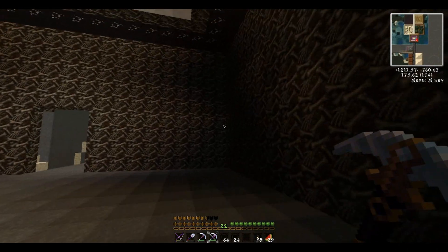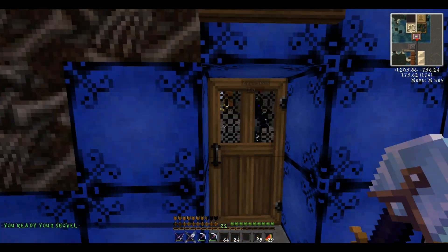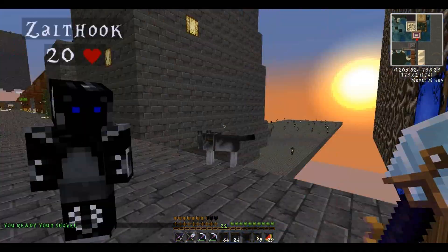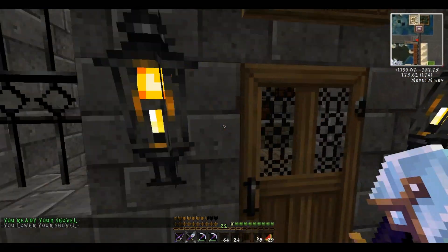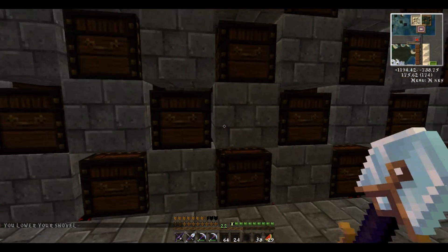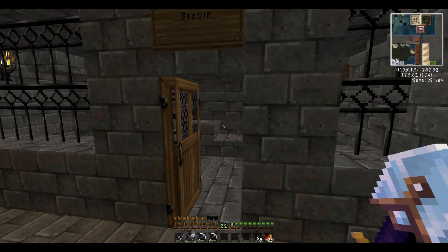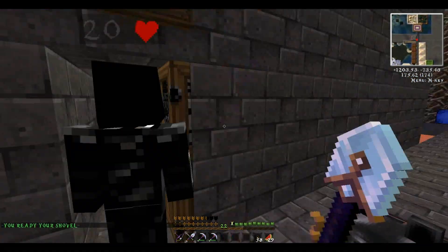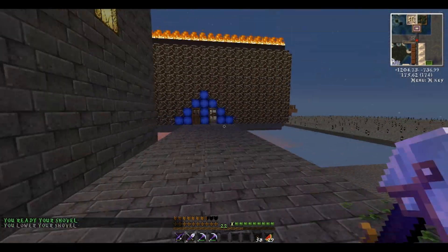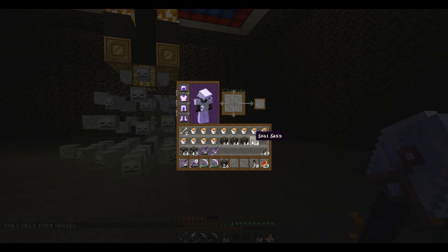Today I decided to do a lava column. This is actually a really simple concept, but most people don't get it because it's a dangerous build — and if you slip up, you can kill yourself. And I, of course, being the expert I am, am not going to use any fire protection for this. I need some soul sand to match the walls.